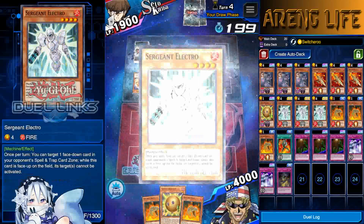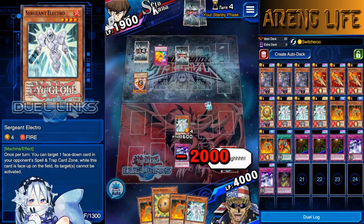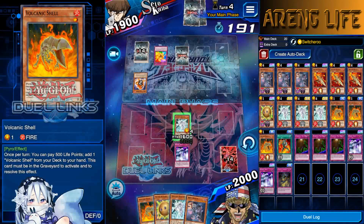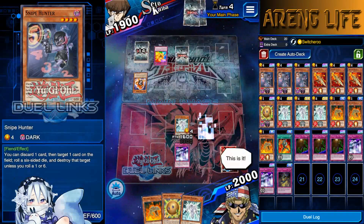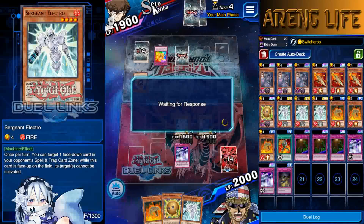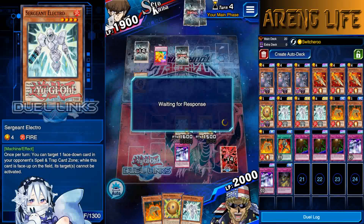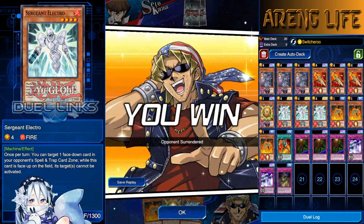Get wrecked! Now I can bounce back. We can go over Kuriboh — we drew Electro. I activate Switcheroo, put a Volcanic Shell back, and draw Snipe Hunter. I can blow up their back row, which is probably Beast Rising. And I think my opponent is quitting — yep, they just quit. They figured they'd lose either way with their stuff getting locked and popped. I'll take it. Get wrecked!